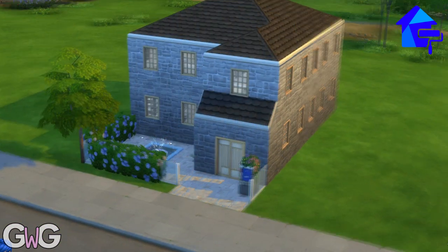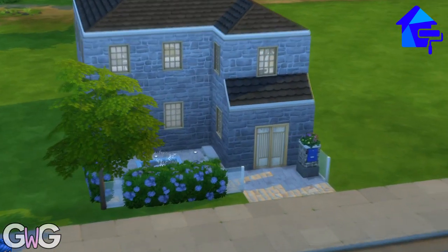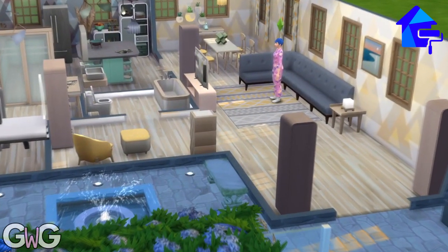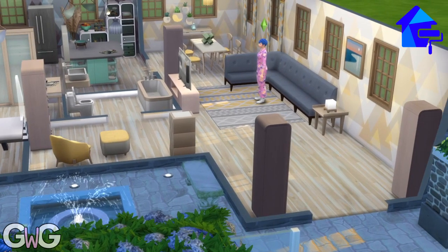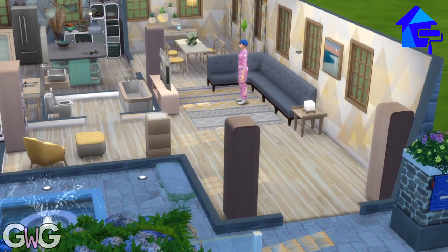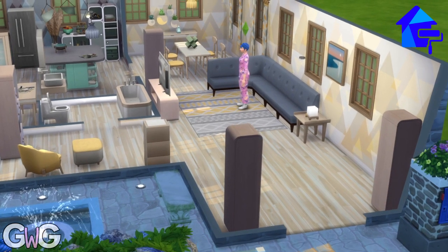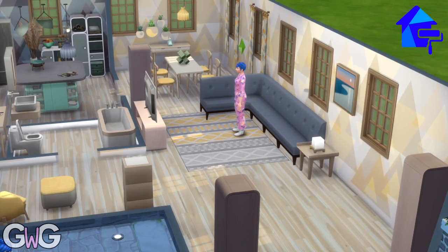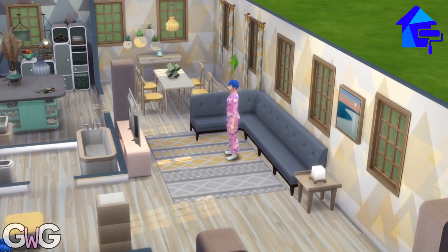The front door is from this pack but there were no windows available so I've used ones that matched it the best, so they're sort of the same colour. This is how it looks inside - my sim is here standing watching TV. For some reason she actually can't sit on that sofa, she's just standing in front of it watching the TV.